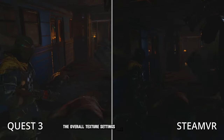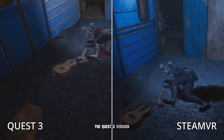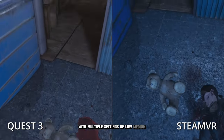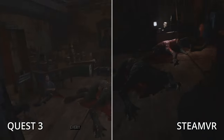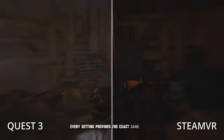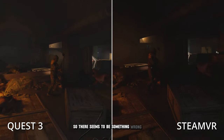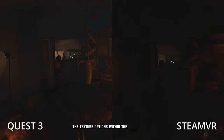The overall texture settings are slightly better than the Quest 3 version, but despite having a texture option with multiple settings of low, medium, high, and very high textures, every setting provides the exact same texture regardless of the setting you choose. So there seems to be something wrong with the texture options within the PC VR version.